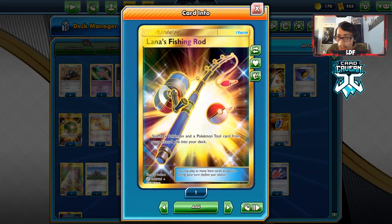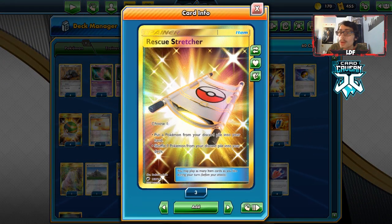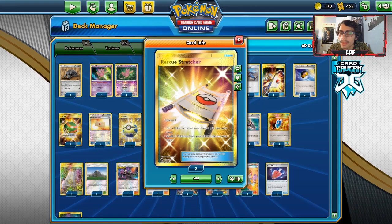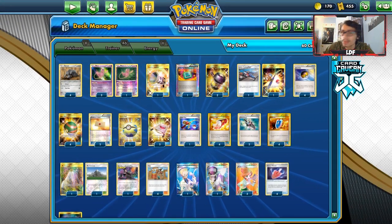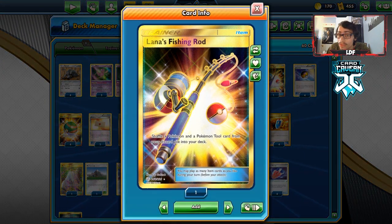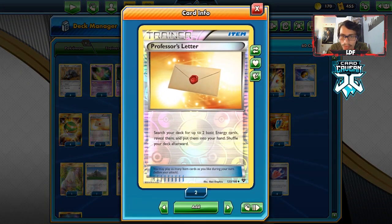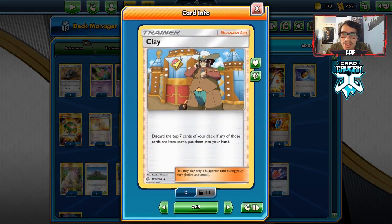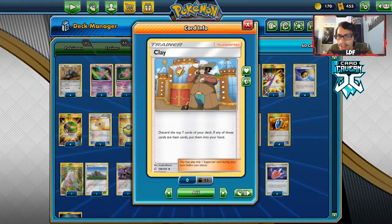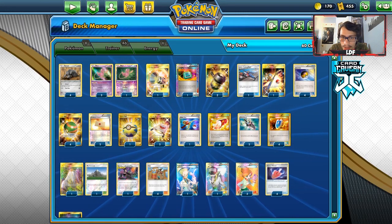I'm playing Enhanced Hammer because if we're up against a special energy deck that only plays special energy, we can Enhanced Hammer their energy away. Combined with Devour eating more energy, we can run them out completely, making it hard for them to attack — great against stuff like Alt Crozma. I'm playing two Lana's Rod, two Stretchers, and one Super Rod. Super Rod gets energy back, Lana's Rod gets back a Durian and a Cursed Shovel, and the Stretchers put Pokemon back into hand and into play.